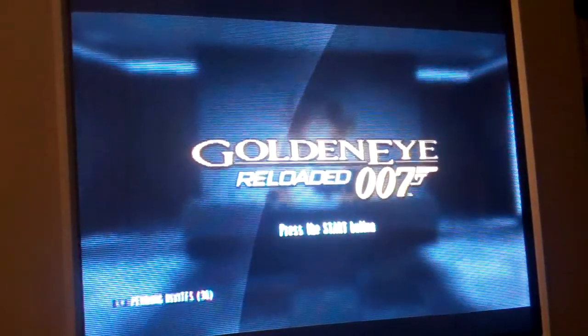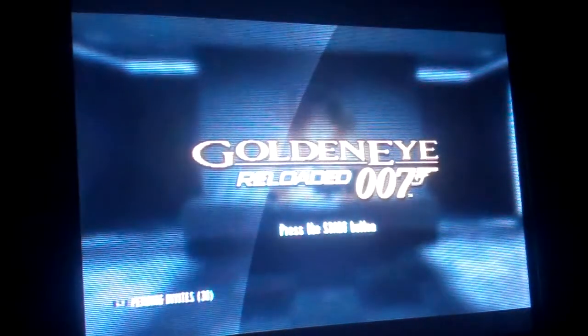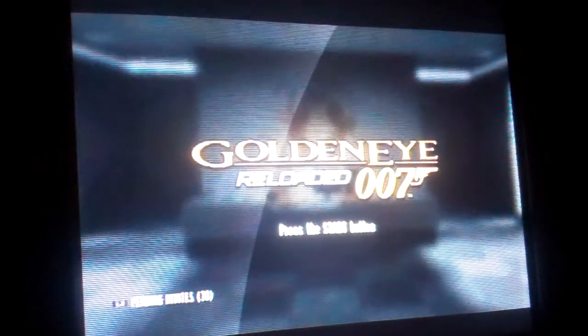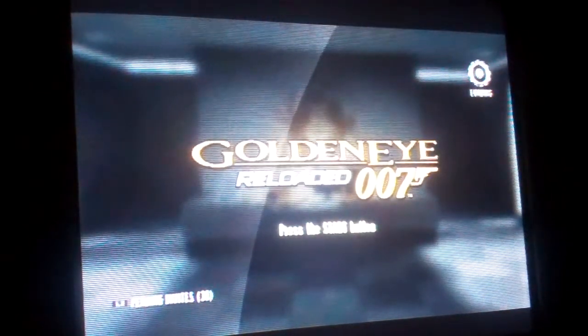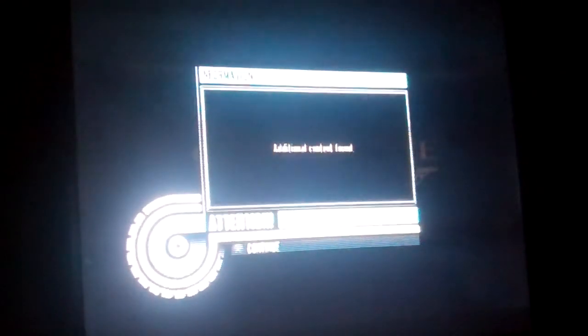I don't remember who it was that was asking, but somebody asked on my YouTube page to kind of show a little walkthrough of the menus and stuff for GoldenEye Reloaded. Anyway, obviously here's the main screen. You can see your invites in the corner. It does this every time, checking for additional content. You can do single player or MI6 Ops.